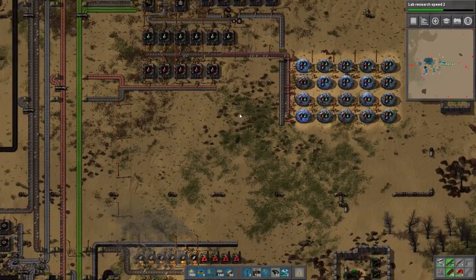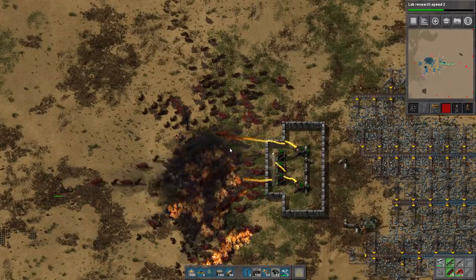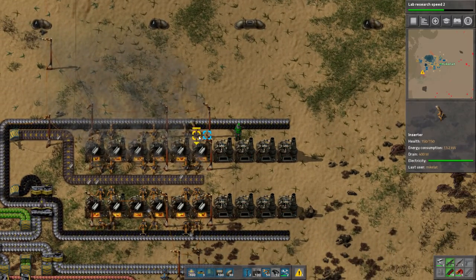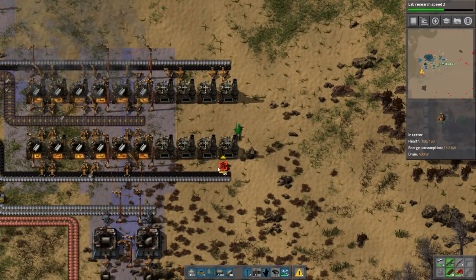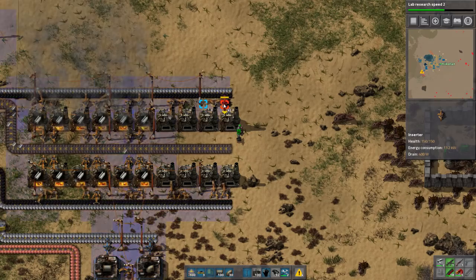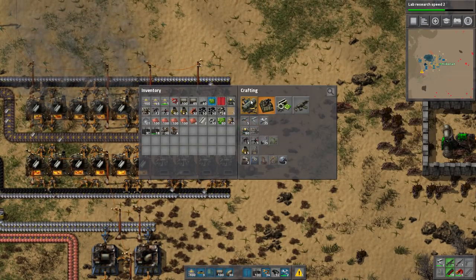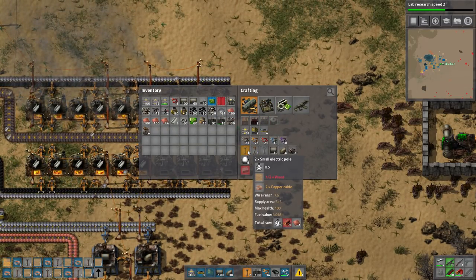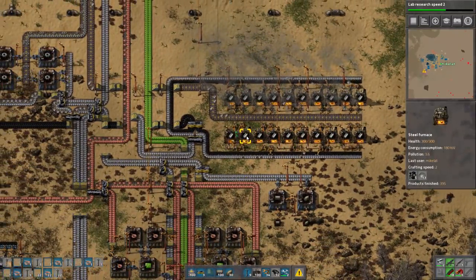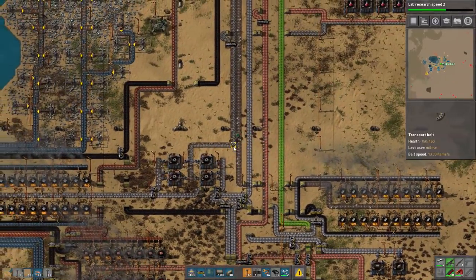Luckily up here we have a box full of inserters — let's yoink that. I kind of enjoy watching this. Anything that has a lot of attacks, we just bring more defenses over. Lasers are actually the next upgrade level, because lasers don't require ammunition, they just require power — a great deal of power. It makes it a more permanent solution to our biter problems.